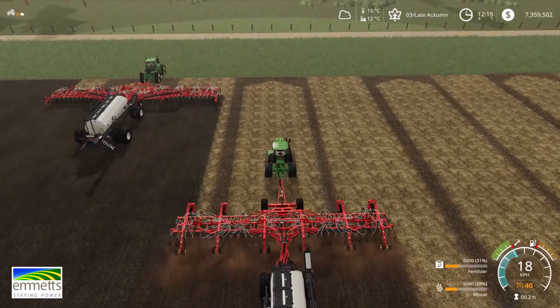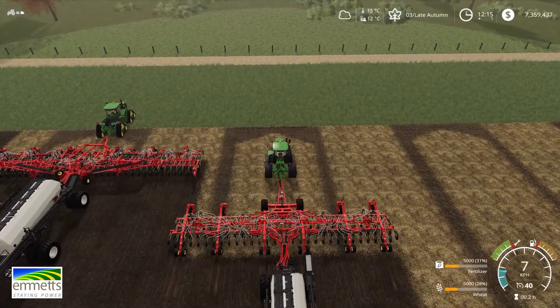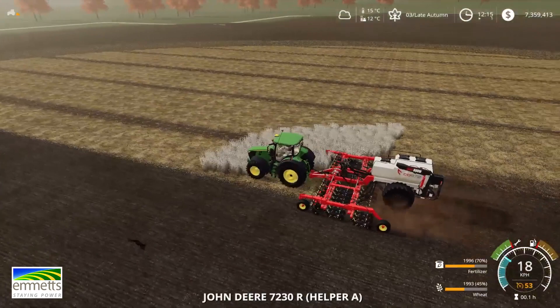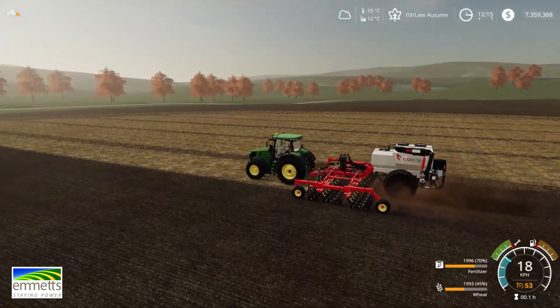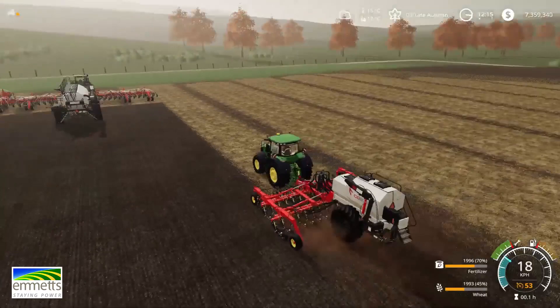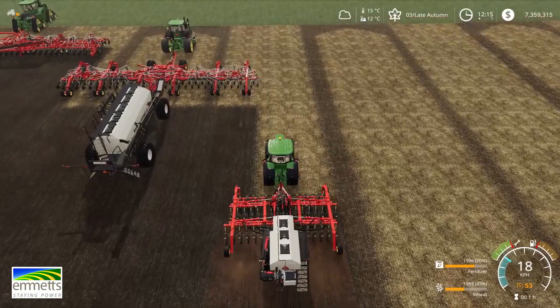We'll jump back to our little frame-mounted seeder. As I said, different options available on that — disc or tine, a couple of different tank sizes, two different working widths, and different spacing options as well. You can get them down as narrow as six and a half inch spacings. They've been a pretty cool little bit of gear, actually, the frame-mounted seeders.